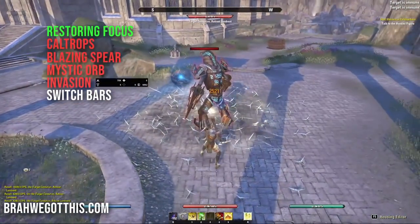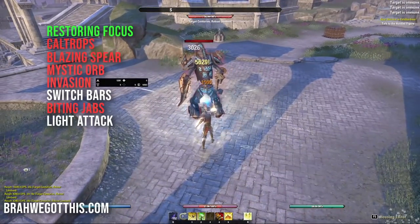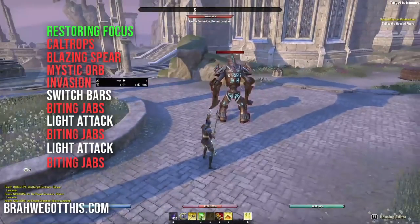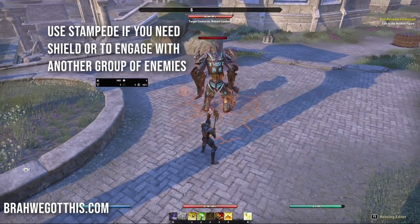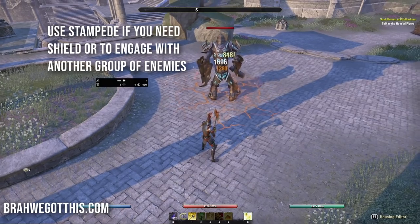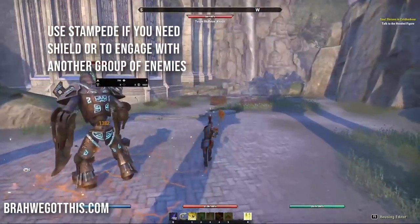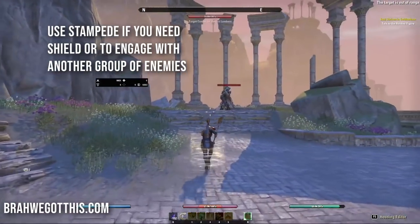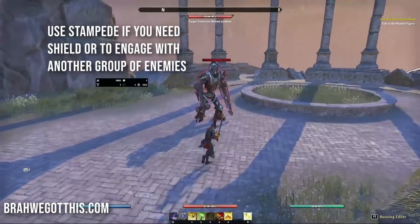Light attack, Biting Jabs, light attack, Biting Jabs - that's the front bar rhythm. If you're losing health, use Stampede for a shield and to clear mobs. Stampede also works as great initiation - if there's another enemy group nearby you can literally stampede over to them. It gives you a lot of flexibility.